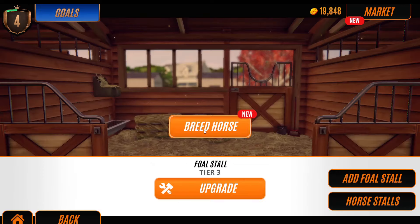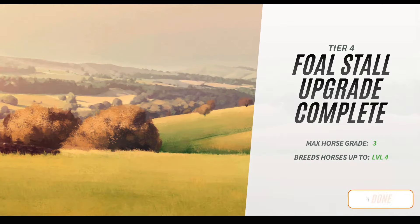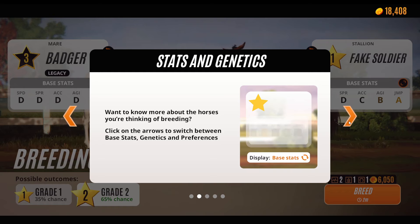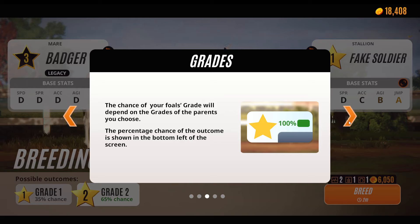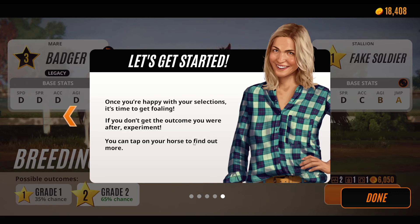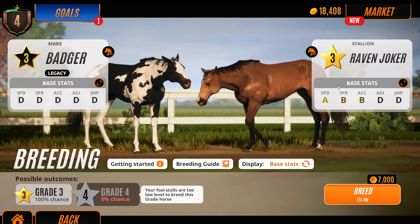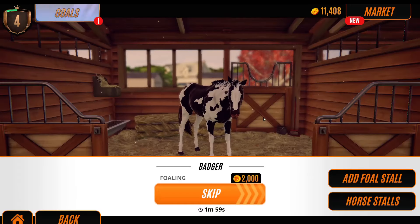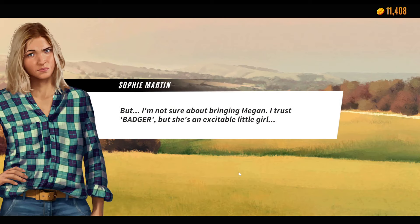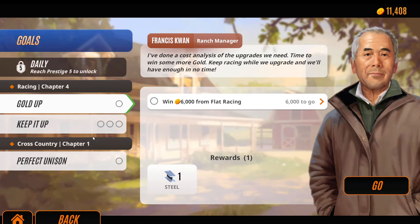I'm going to start breeding some foals, so we're going to upgrade here. I'm thinking about what other horses we've got that we can actually breed as well. Let's work together towards breeding — none of this was available before. It's breeding in detail, basically — it gives you more information about your genetics and stuff like that. Continuing the pedigree of Destiny's Dream. Once you're happy with your selections, it's time to get foaling. There's two level threes — should we go for it? It's £2,000. I think it would have been good if the game maybe had different types of rewards.